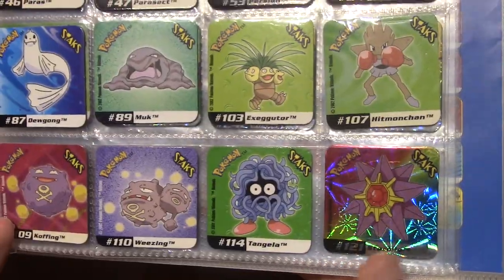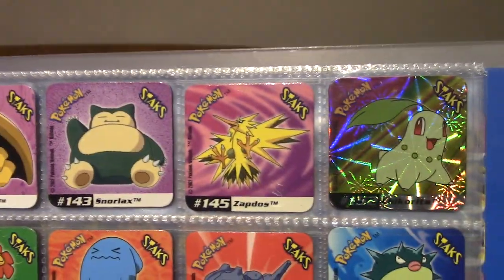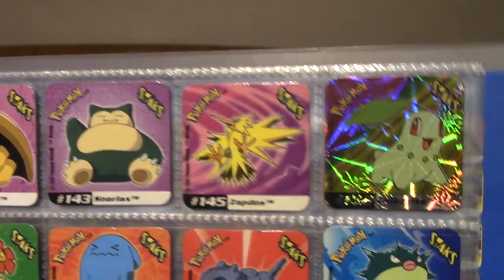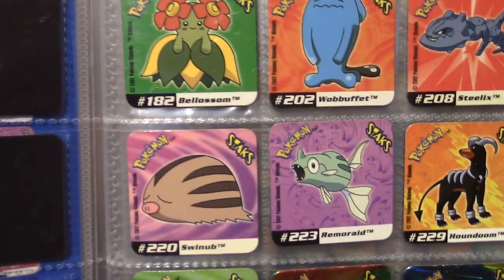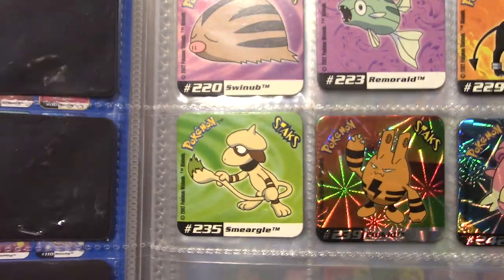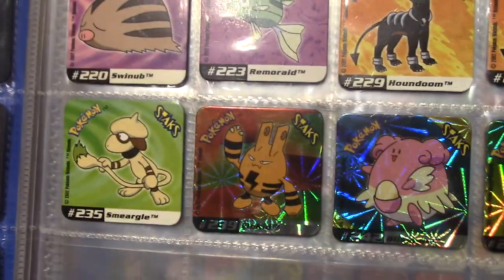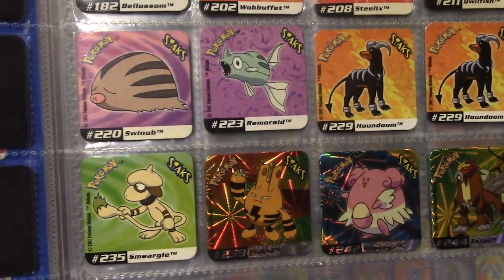We've got Tangela, Starmie — Misty's Pokémon I guess. We've got Kabuto, Snorlax, Zapdos, and then we're on to Gen 2. We've got Chikorita, Bellossom, Wobbuffet, Steelix, Qwilfish, Swinub, Remoraid, Houndour, Houndoom. We've got Smoochum, Elekid — who is a Mega, sure — so is Blissey. And Entei — Entei is understandable. Why are Elekid and Blissey Megas? I mean, they're cool, but — what? I don't understand.